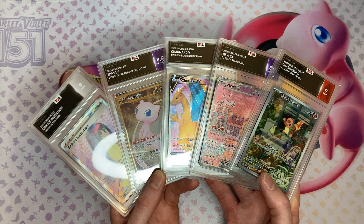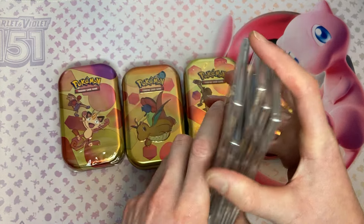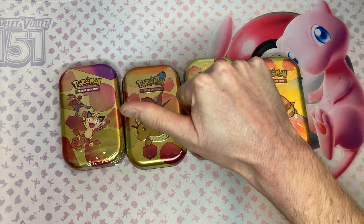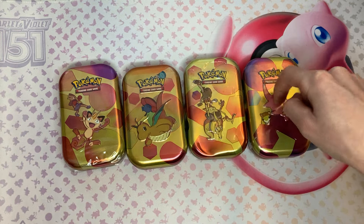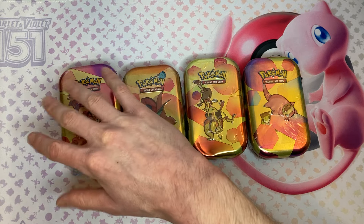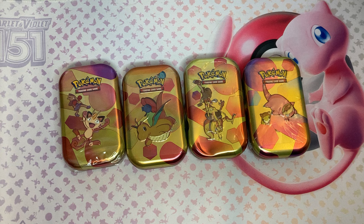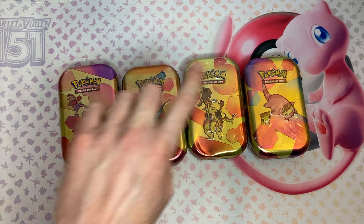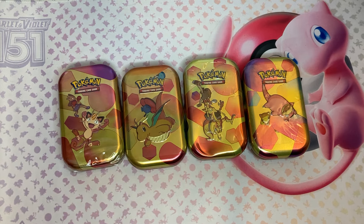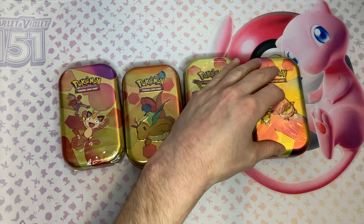Full rules are in the description down below. To enter, all you have to do is like this video and comment which tin you think is going to win — Slowpoke, Kadabra, Dragonite, Meowth, any one of them. If you're right, you're entering a chance to win a free Pokemon slab. Make sure you are a subscriber as well. Like, comment, subscribe, and let's get into this right away.